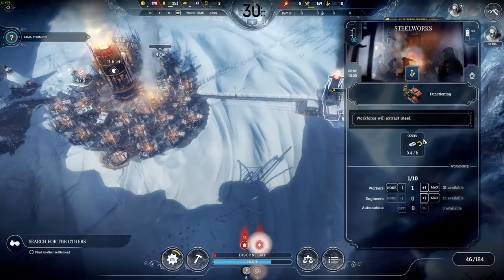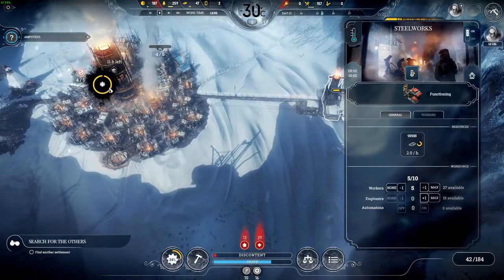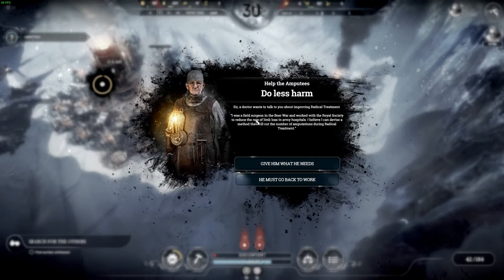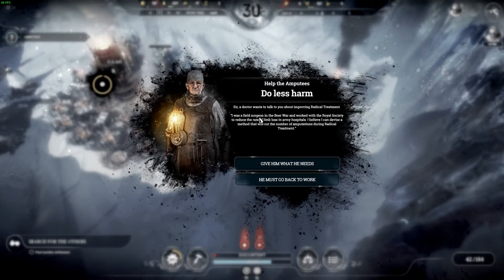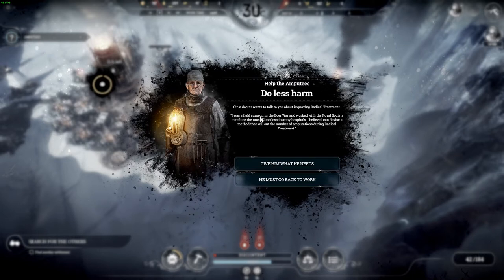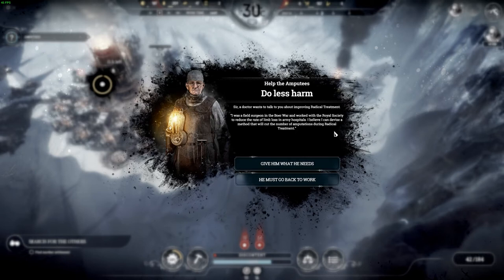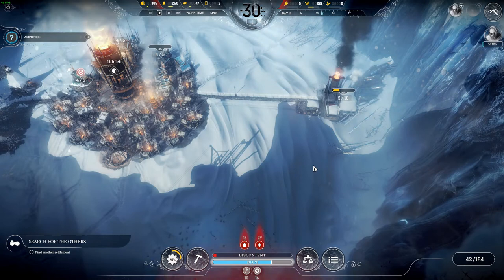I've got a steel mill and we can put four more people in it. A doctor wants to talk — 'Do less harm.' He's asking about improving radical treatment. He was a field surgeon in the Bore War and worked with a Royal Society to reduce limb loss in army hospitals. He believes he can cut the number of amputations during radical treatment. I'll give him what he needs — why not.